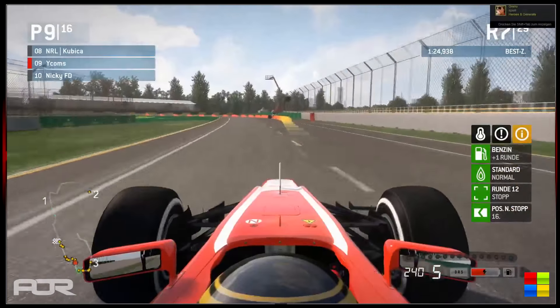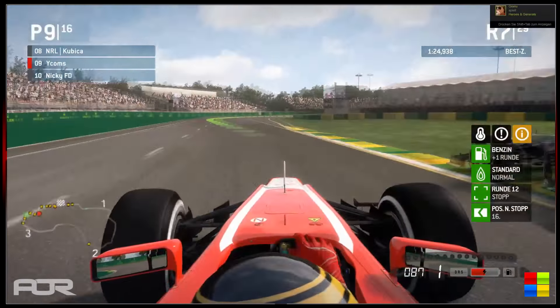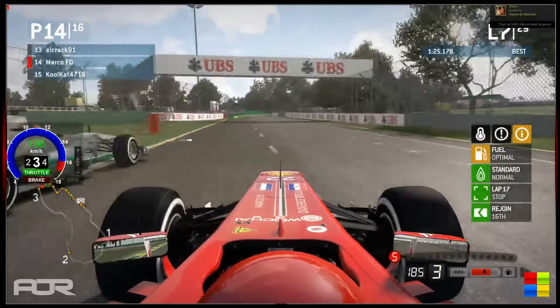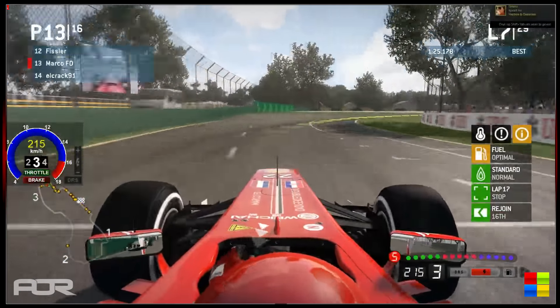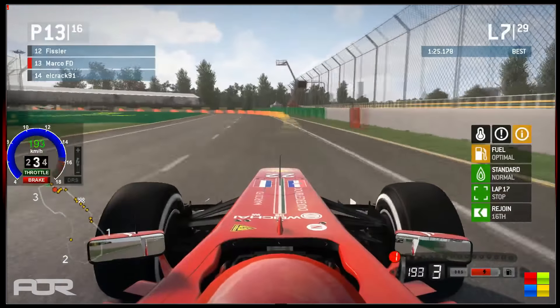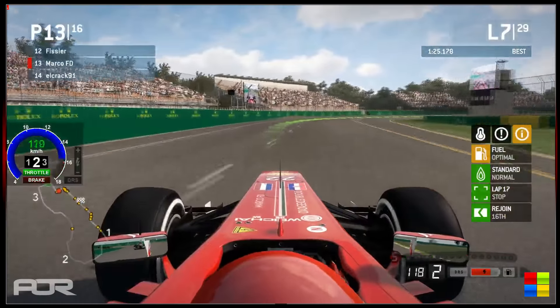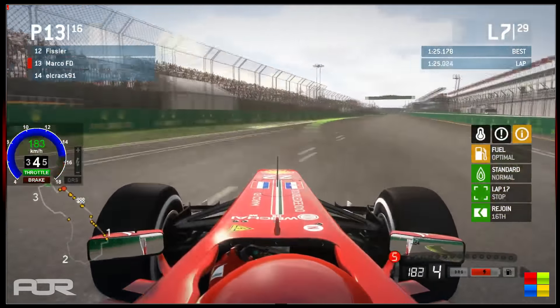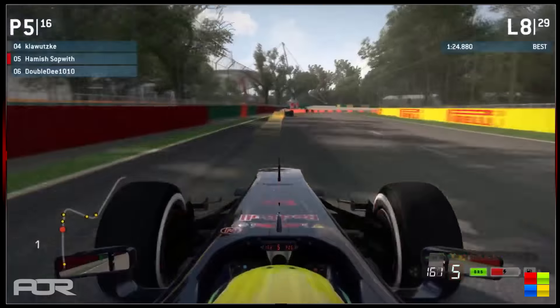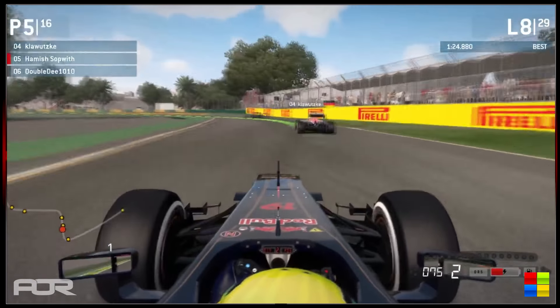Wycombs doesn't look close enough to NRL Kubica. Andrew seems to have some sort of heavy issue — possibly lag or technical problems. He was going very slowly. It looks like it might be an install issue on the exit there, or perhaps Marco just managed to make the move. It seemed like lag — he was going so slow, perhaps a wheel issue. Either way, Marco wouldn't mind a free position — that's always nice.